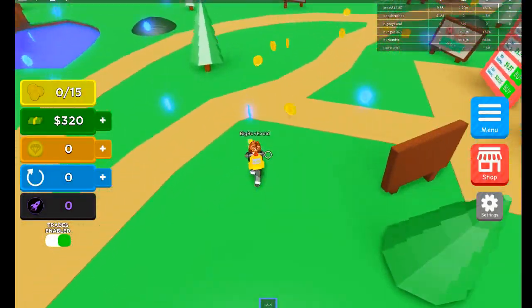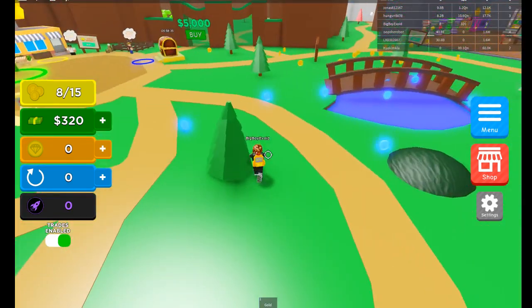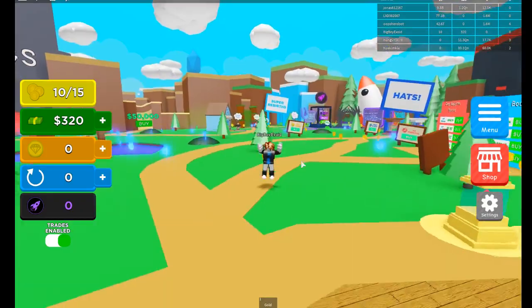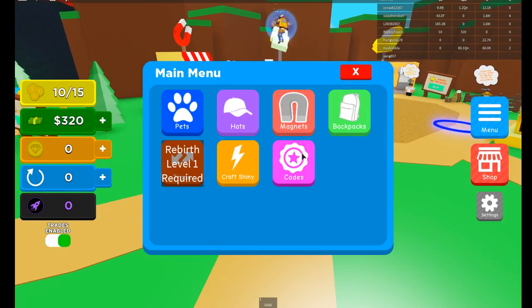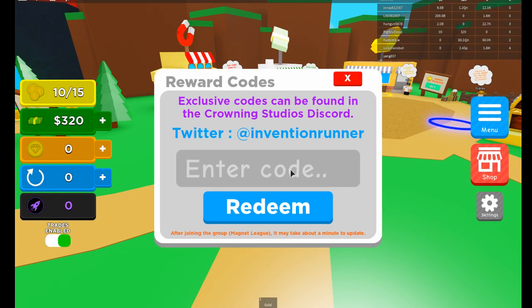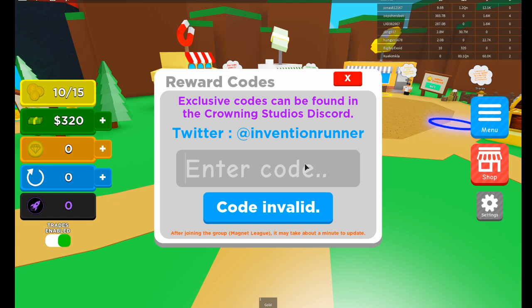This magnet obviously does a lot more - you can actually reach from a further distance. But it's not gonna help us as much as the codes today. So before the video starts make sure to drop a like and subscribe, it really helps me out. If you click Menu right there and go to Codes - it's the little badge logo - our first code is Update17.